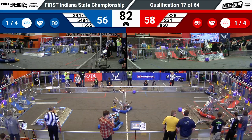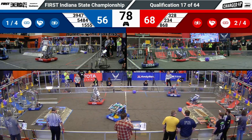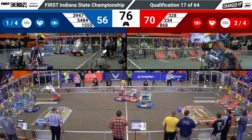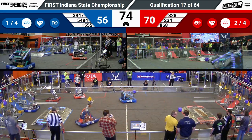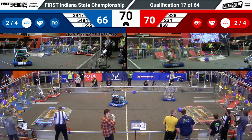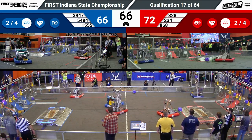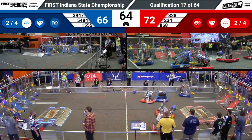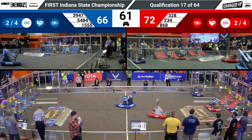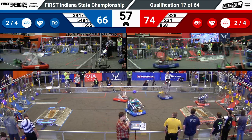234 over on Red scoring a cone on a high node — that's going to get the Red Alliance a link. Their partner, 868, following up their partner, doing exactly the same thing. Red Alliance has now scored two links out of the four they need to get the sustainability bonus. It's only four because each alliance has gotten their cooperation bonus by scoring three game pieces in their cooperation grid.